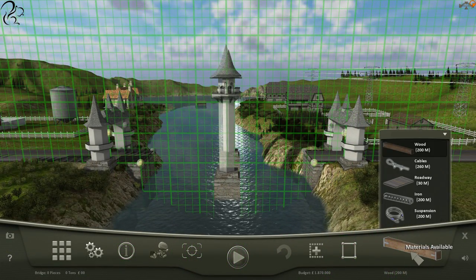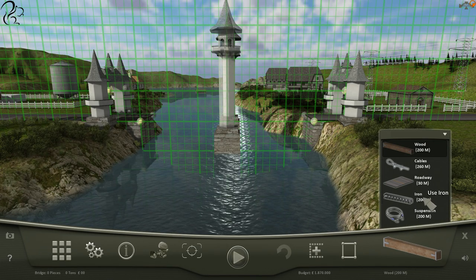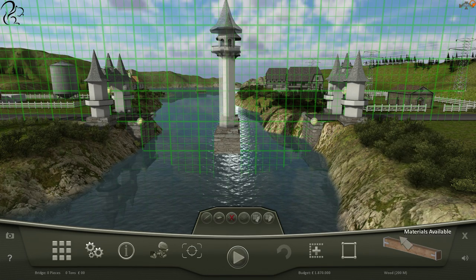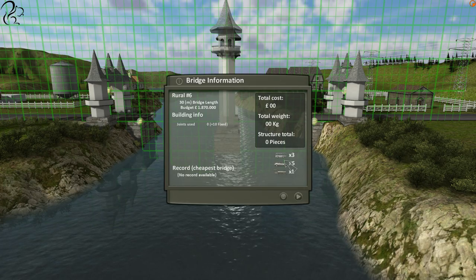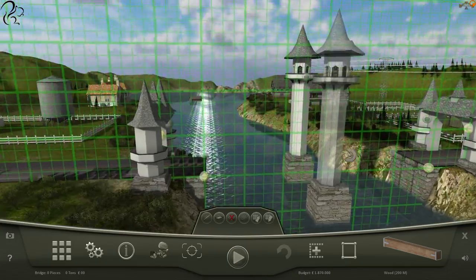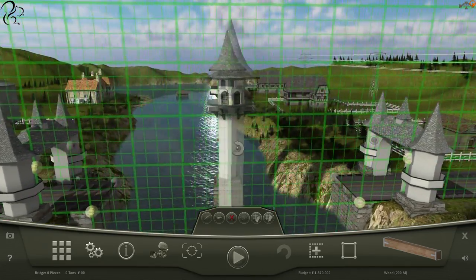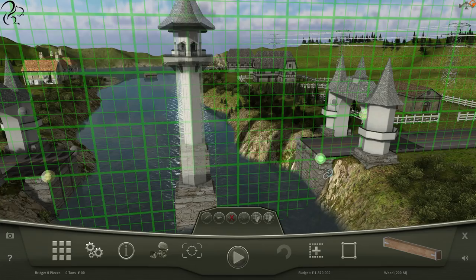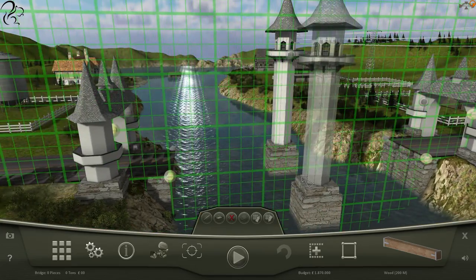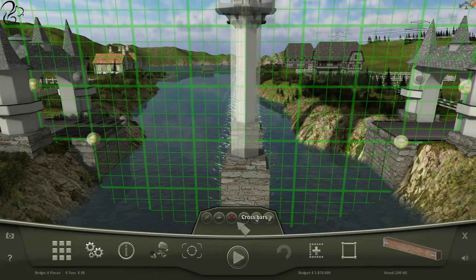Alrighty, what have we got? Oh, we're doing a suspension bridge. We've got suspension cable, normal cable, road, iron, and wood — interestingly enough — along with three buses, five cars, and the all-important train. Suspension points are here, and here, and here. Nothing down the bottom there. The train is going to need the cross piece, so we're going to build our road first.